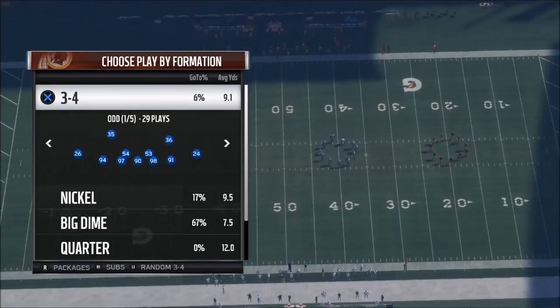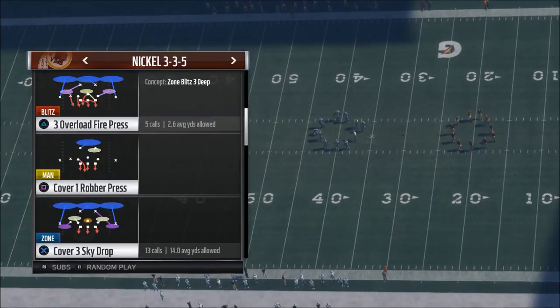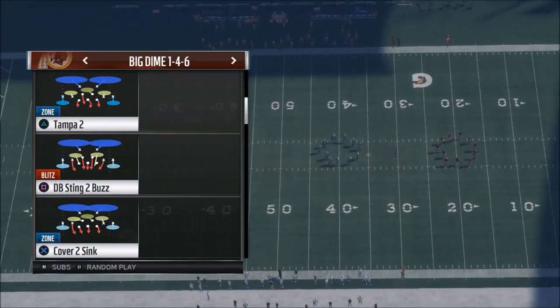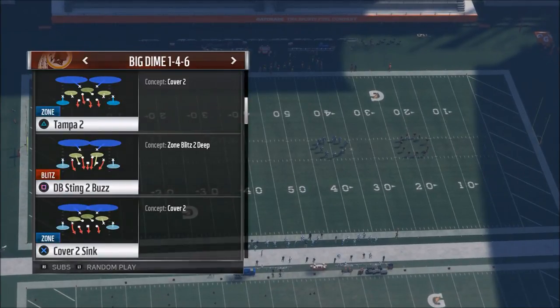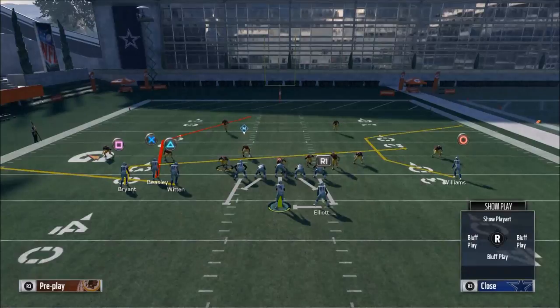This is one of my favorite plays of all time, and we're going to show you how to beat Cover 2 with this play. The best Cover 2 in the game is the Dime 146, and if you use Tampa 2 out of it, it is really solid. The key with this play is knowing how to use it.